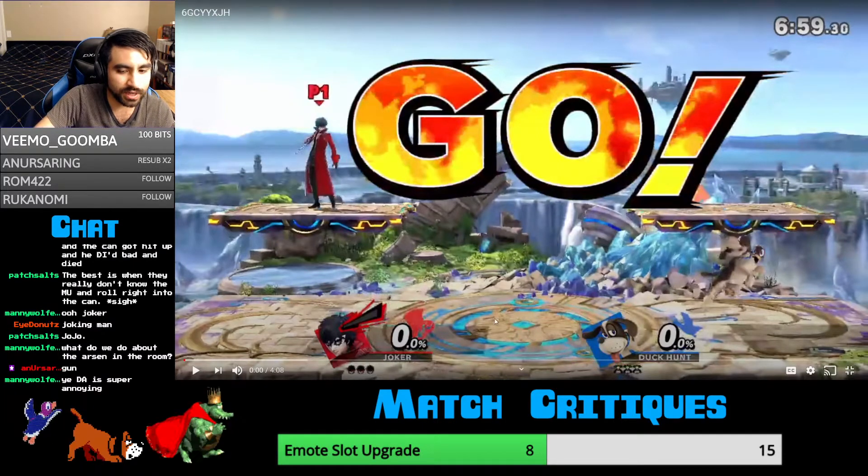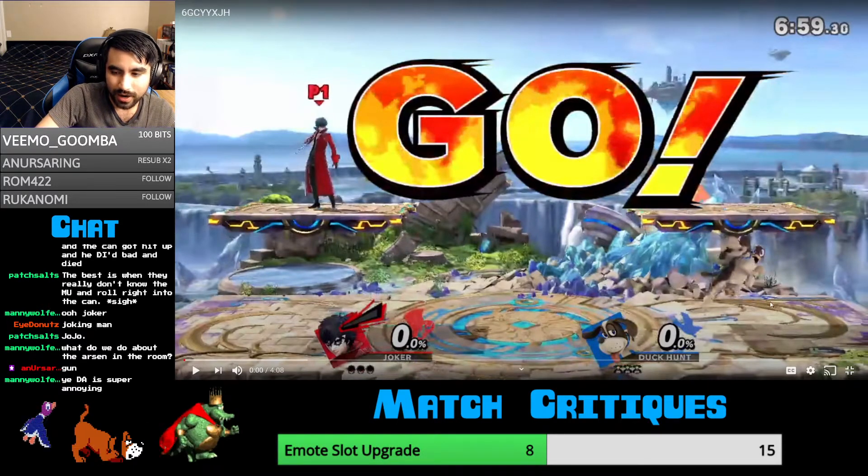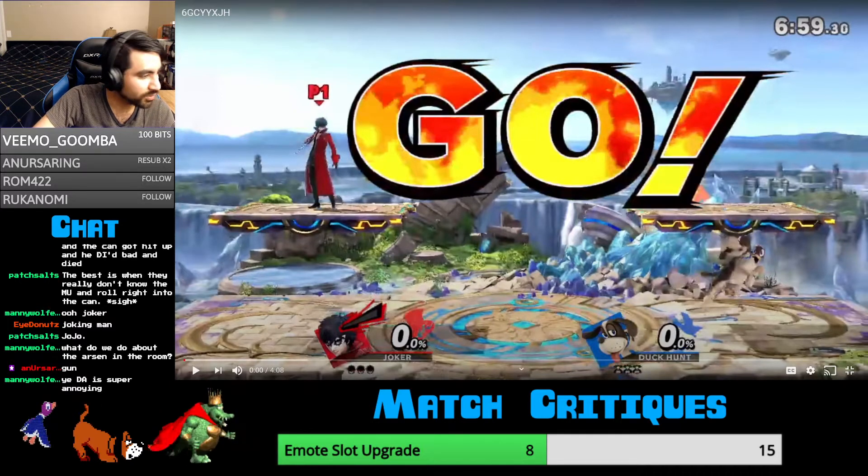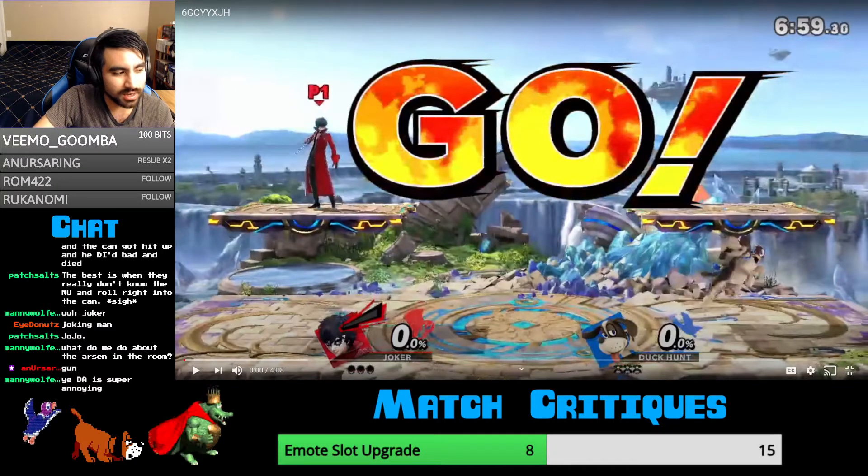But if you're both at zero percent and he's half stage away, you don't really have to worry about dying at that point. Most of the time, you should only be super worried about dying if he has Arsene. Otherwise, they'll probably know their setups — lead into kills with platforms, and the fair one dragged down to down smash and stuff like that. But he's not going to kill you too much later unless he's got Arsene. The good thing about Duck Hunt is he does so much damage that Arsene isn't too much of an issue if you know the openings against Joker.